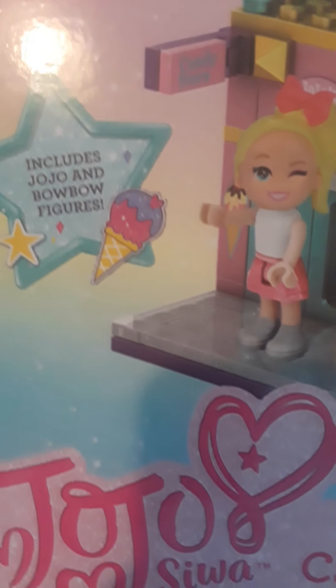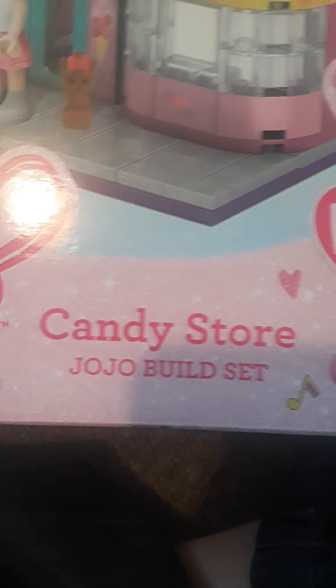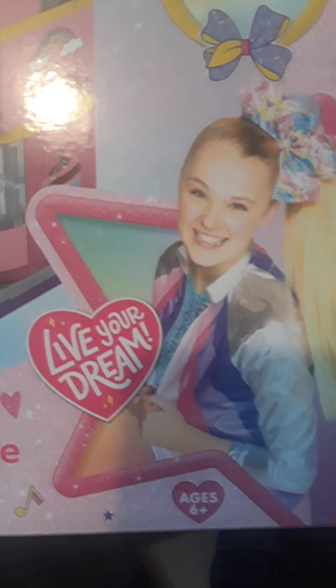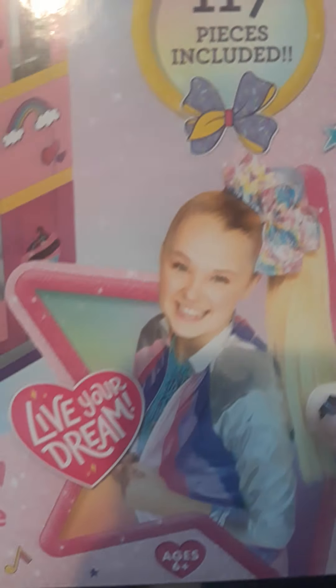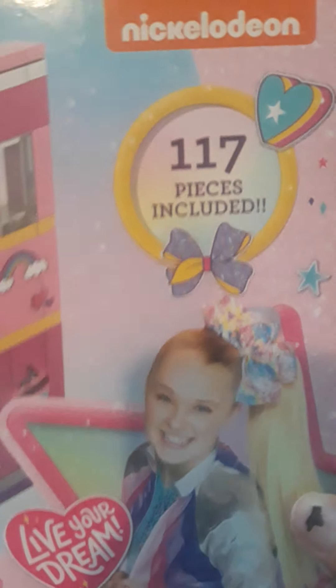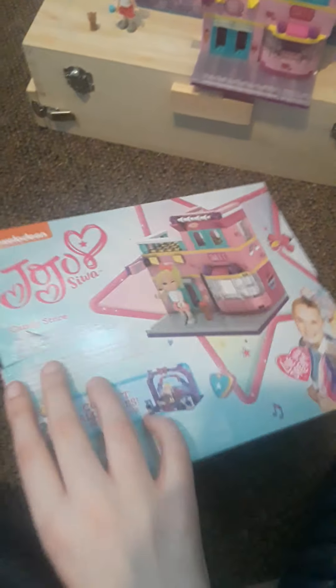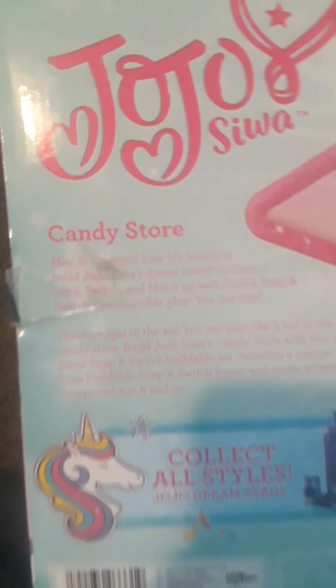It includes JoJo and Bobo figures. It's got her logo. Then it says Candy Store JoJo Build Set. Then it says Live Your Dream and there's the real picture of JoJo. 117 pieces included. It's by Nickelodeon. The side of the box has a picture of it again and it says JoJo.